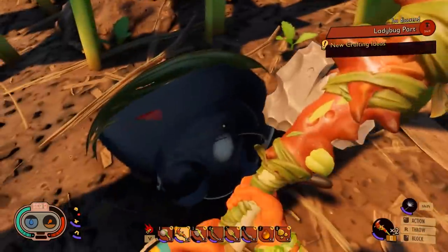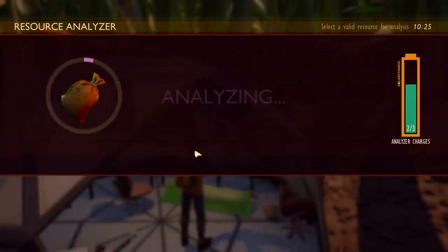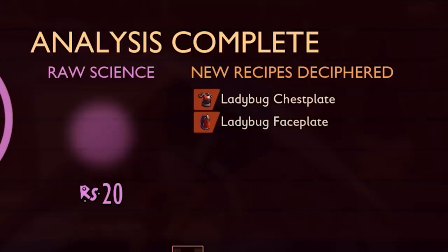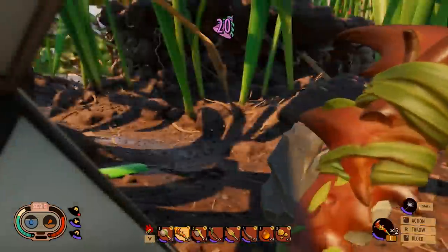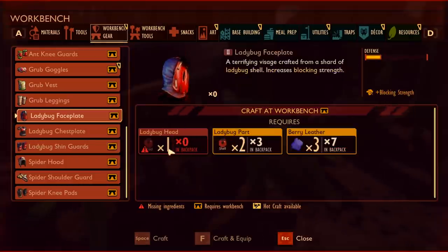Three ladybug parts. Can I like, live inside it? Alright, game, tell me about ladybug stuff. We can make armor out of it. I wonder if it's better than spider stuff. It does seem to be better. Spider has this much defense, ladybug that much, plus extra blocking strength. It needs flower petals and ladybug parts. I need a ladybug head for this one — that's gonna be a little bit harder to find, maybe.